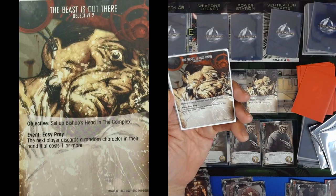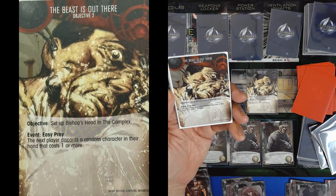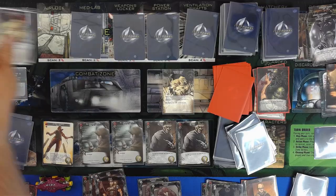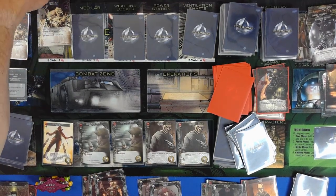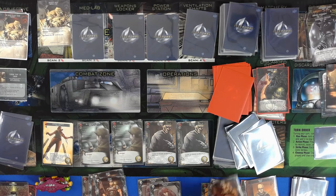Set up Bishop's Head in the complex. The next player discards a character in their hand that costs one or more. So we're gonna set his head up into the complex — that seems kind of mean. So this coordination card is out, we draw another card.